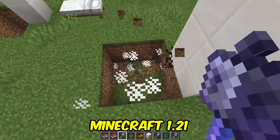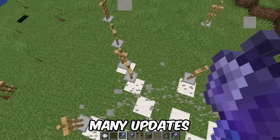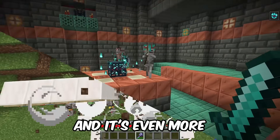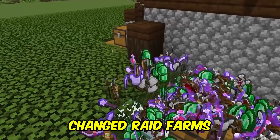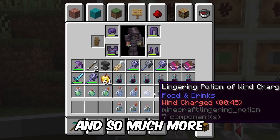Mojang just released the final features for Minecraft 1.21, and they don't disappoint. We have so many updates. The Mace just got a huge overhaul with new enchantments, and it's even more powerful now. Trial Chambers have a completely new experience and new loot. They've completely changed raid farms for all platforms forever. There's new potions and so much more.